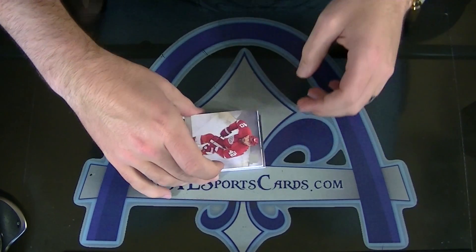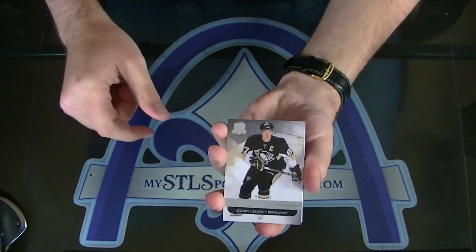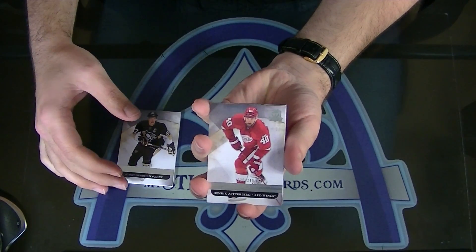You didn't get the empty box, thank goodness. Well, that's a good base card to get. How about a Sidney Crosby to 249 and a Henrik Zetterberg to 249?